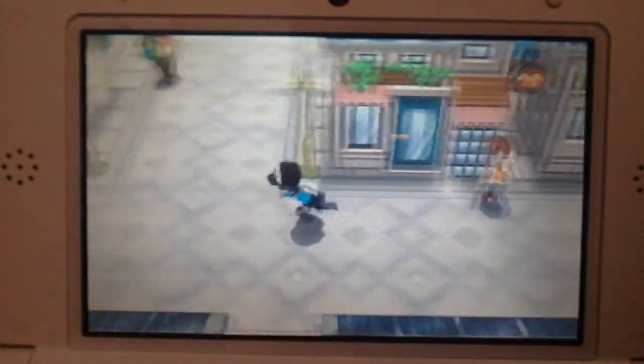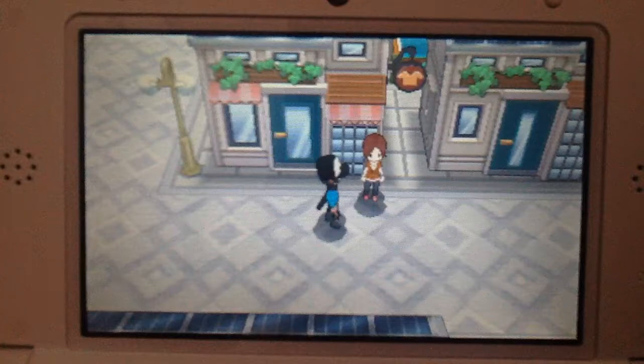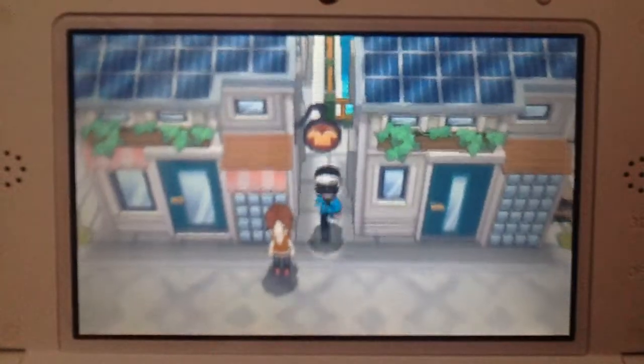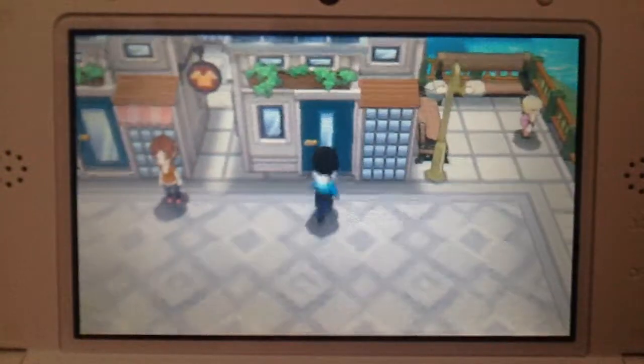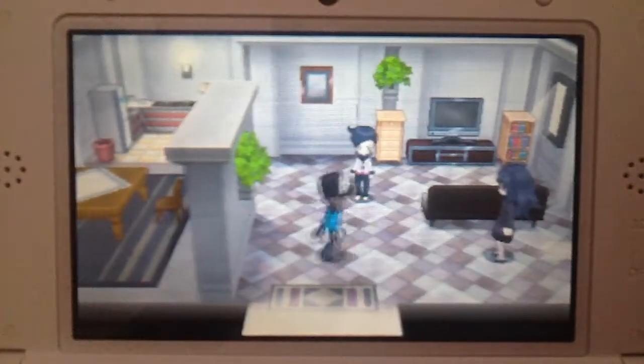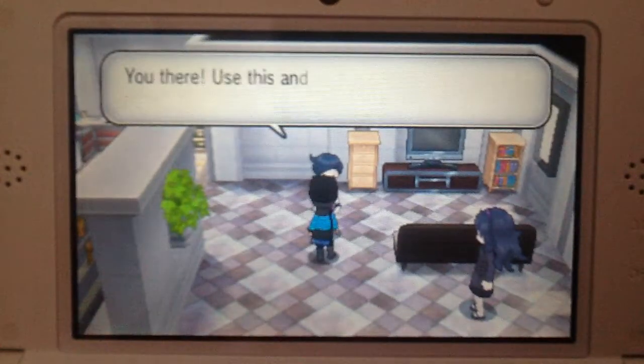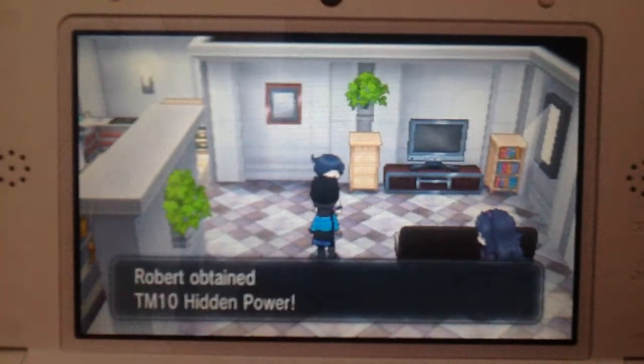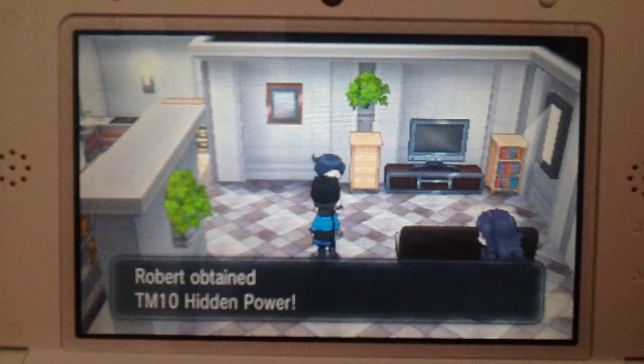First you're going to have to go over here next to this. You see the little shirt right there, the little icon right on top of me right there. You're going to want to go to the right and go in here. You're going to want to talk to this guy. He says: "You there, use this and awaken your Pokemon's hidden power." TM10, Hidden Power — obtained!